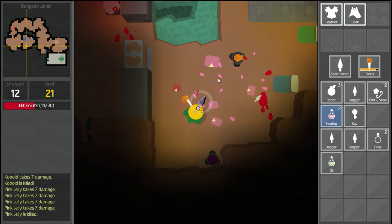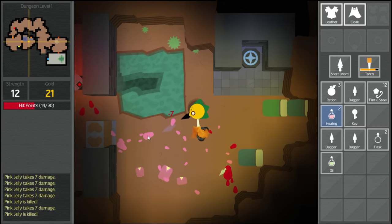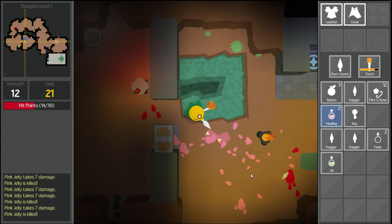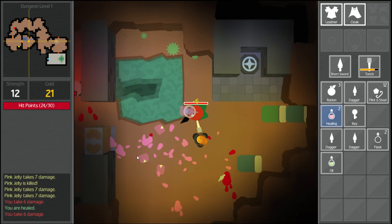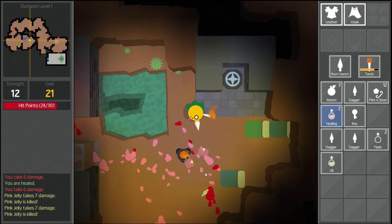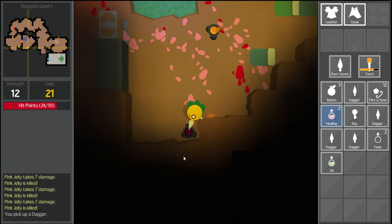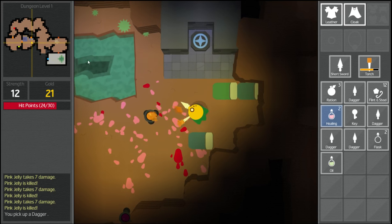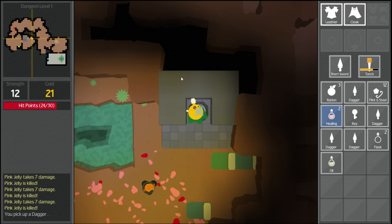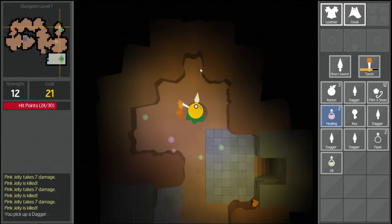The kobolds carry just daggers. There's an option you can choose to auto-heal, which basically just uses a healing potion if you have one. Daggers are everywhere. There's a teleporter here that sends us to the other side of a door, and there are the stairs down if we want to go to the next level. Let's do it — I'm assuming things get a lot more difficult the further down you go.